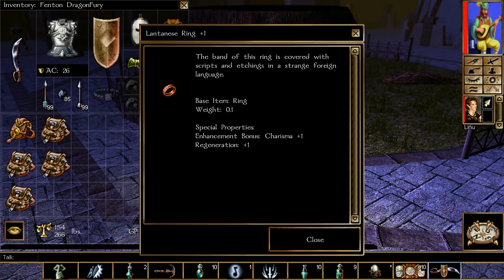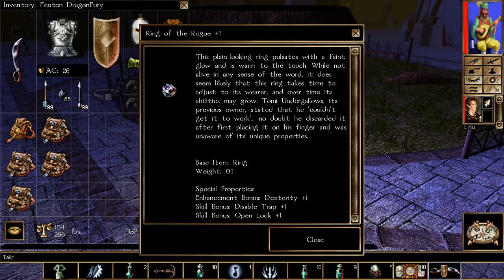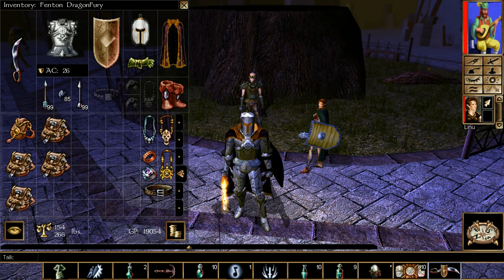Brogynok has Charisma plus 1 and Health Regeneration plus 1, which is good. Daylin has Immunity to Fear and Strength plus 1. Tomai has Open Lock and Disarm Trap plus 1 and Dexterity, which is good. And finally, Shani has Perform plus 1, Persuade plus 1, and Charisma plus 1. You could do this all in Chapter 1 and have these items ready.